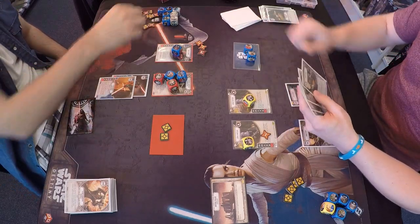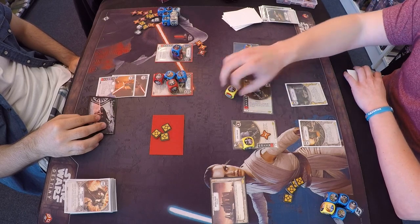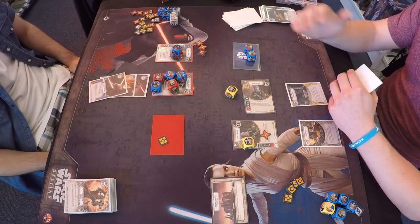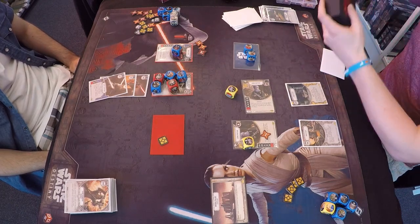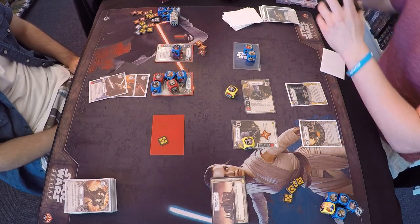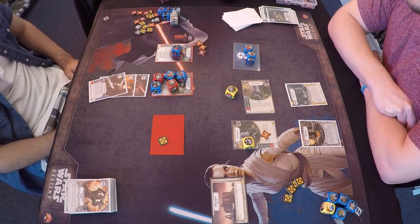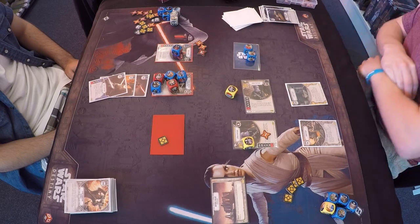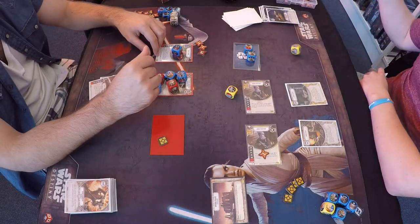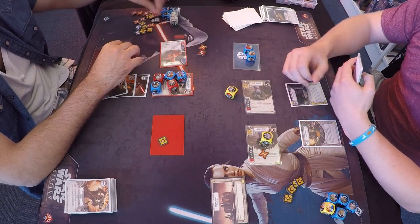You've got two Jedi Partisans, Grievous, and a Royal Guard. There's no Hyperspace Jump here since these are standard decks — though there might be one to get Grievous out. There's the one Disrupt on the Partisan, Shoto Lightsaber on Grievous — a little too little too late. He's got no cards in hand. Can he do fifteen damage? It's possible. Christian is looking at his deck box. Two indirect as well.